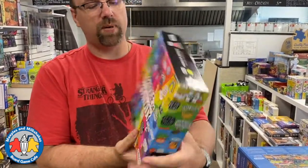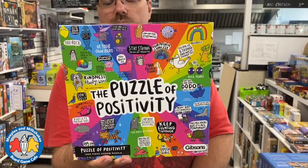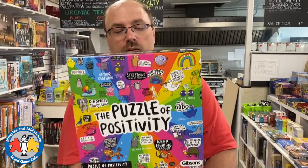Wait, hold on — this one didn't look like the rest so I didn't realize it was a puzzle, but it is! It's from Gibson's as well. It is the Puzzle of Positivity — this is awesome, this is your self-care puzzle right here. 'Stay strong, you will get through this, you are so strong, you can do the thing, keep doing the thing, it can be easy to feel overwhelmed, life can be hard, go easy on yourself.' These are all good messages. Sometimes I order puzzles on the distributor site with no pictures, but boy, if I'd realized how cool this one was I might have ordered more. I bet that one will get reprinted for sure.